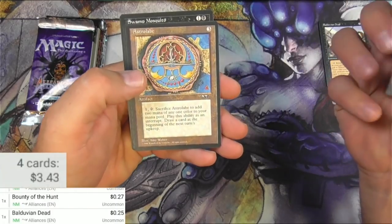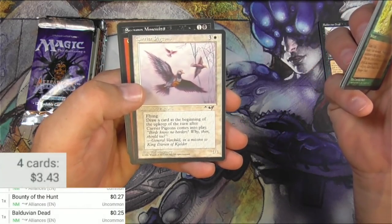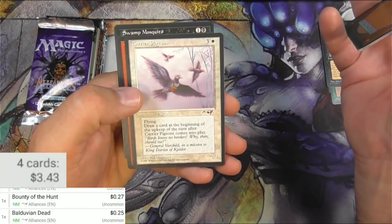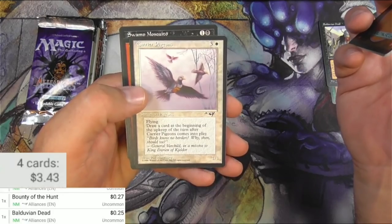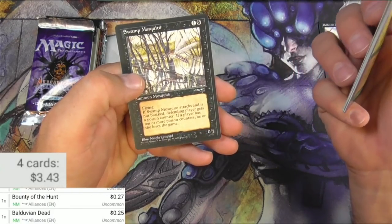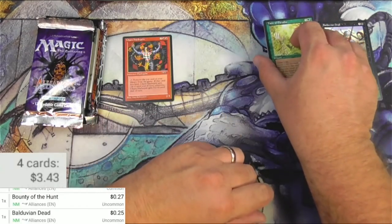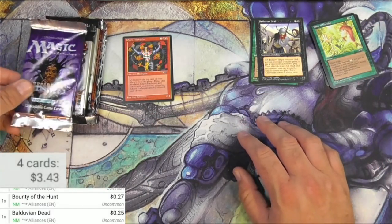Undergrowth. Guerrilla Tactics. Astrolabe. Carrier Pigeons — four mana for a 1/1 with flying, draw a card at the beginning of the upkeep of the turn after Carrier Pigeons comes into play. The value! Guerrilla Warcry. Swamp Mosquito. Just imagine how pushed Magic is nowadays compared to the way it was during Alliances and Fallen Empires. Just a few standouts from these sets.